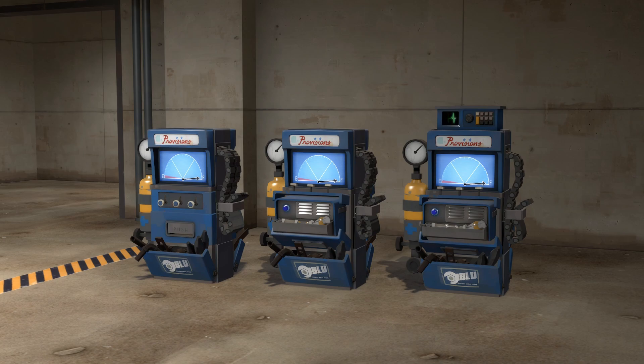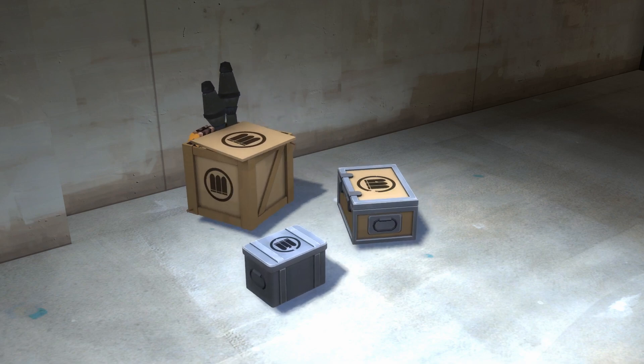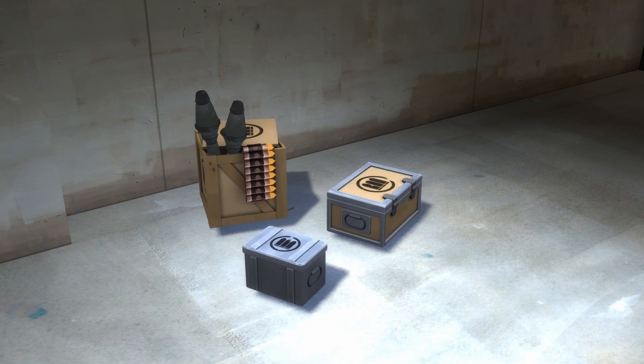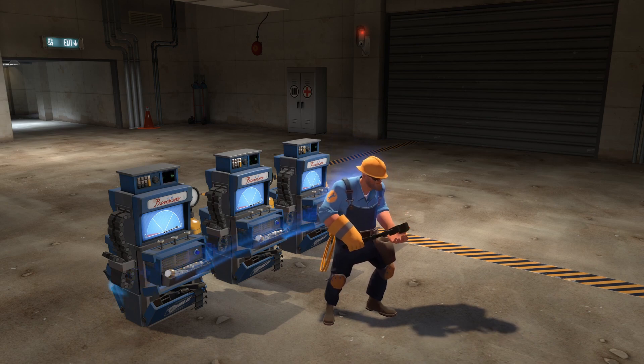We'll be erecting dispensers and upgrading them to level 3, their maximum level. Using a building that takes the most time means the improvement in erection times will be bigger and easier to see. Under normal circumstances, to erect a building as fast as possible the engineer would have to go and collect metal midway through. We're trying to create an idealized situation where the engineer's metal resource isn't a factor, so off-screen dispensers have been placed to continuously replenish the engineer.